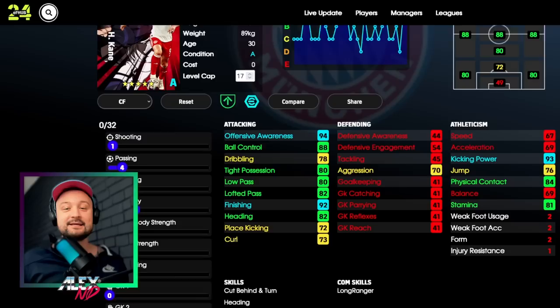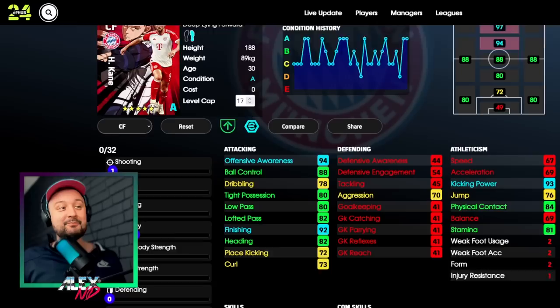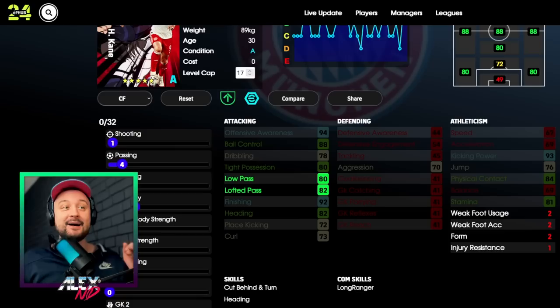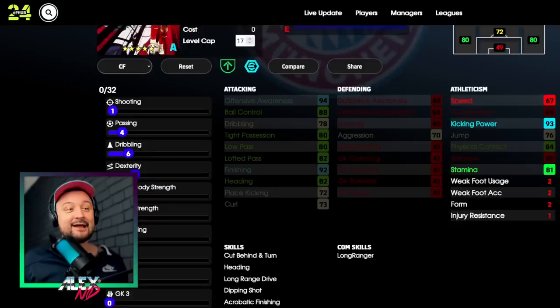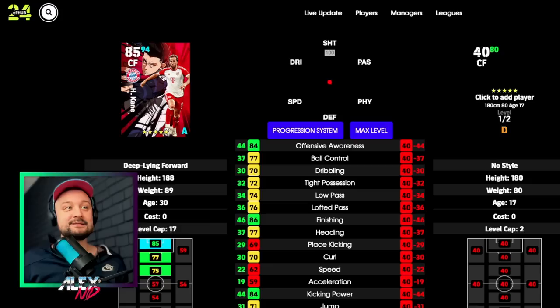This is the Kane card - my build. What you want with Kane is to downgrade his finishing slightly so you can distribute points elsewhere. Kicking power 93-92 is good enough to just smash and score a goal. Instead I improved his dexterity and low body strength so he's a little faster, and improved his dribbling so tight possession is 80 and passing to 80 - that's a rare sight for a striker with 80 passing. He has no one-touch passing, which is a downside, despite having all those through passing abilities in real life.